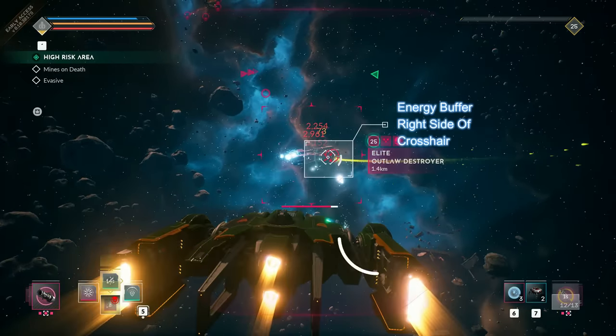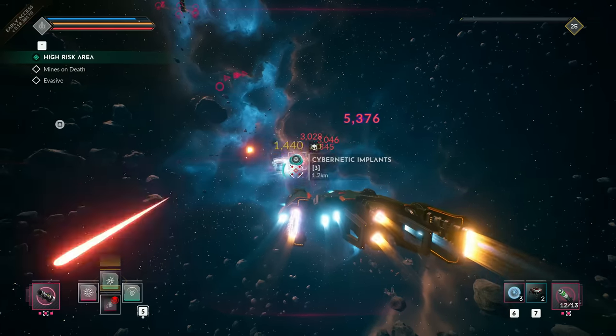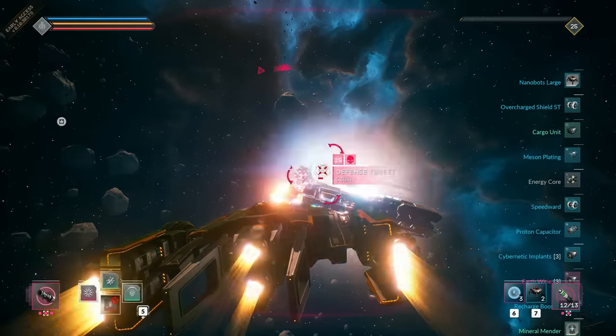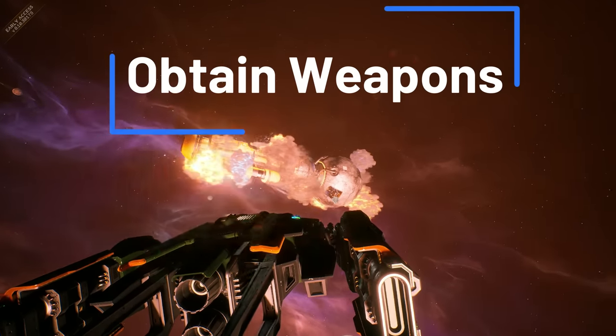Every primary weapon in Everspace 2 features its own energy buffer. If you deplete a weapon's energy and swap to another primary weapon, you start with a full energy buffer for that weapon and your other previously depleted buffer will recharge in the meantime. Keep that in mind when choosing your weapon setups and fighting enemies.